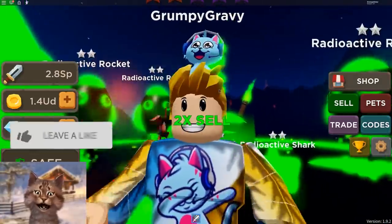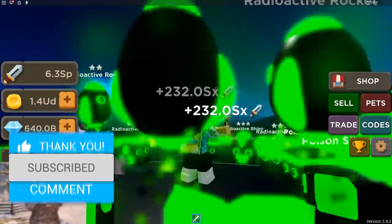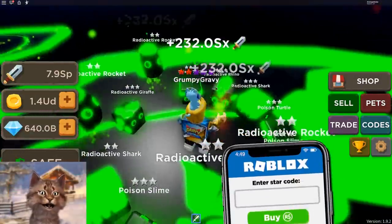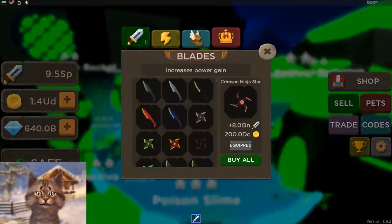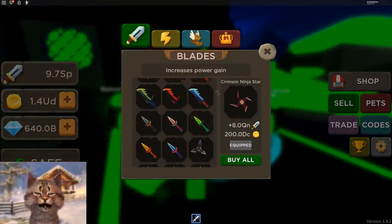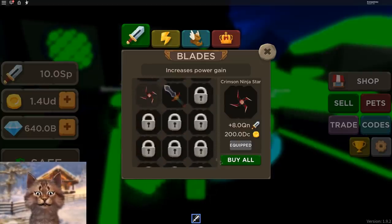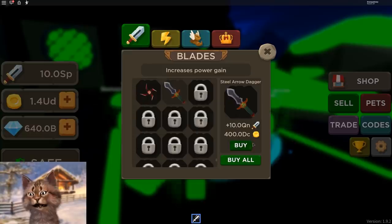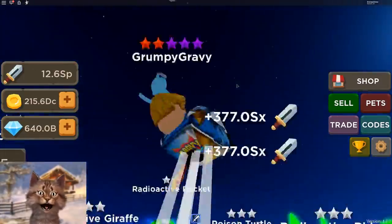Also guys, if you enjoyed this video, smash the like button — it'll help me out so much. And also use starcode Gravy if you guys buy Robux. So let's go check out the new island. It's probably pretty cool and we can probably buy a new weapon too. I feel like we do have enough money to get a new weapon — yes, we can buy it. We got two really cool weapons. They do have swords like Ninja Legends.